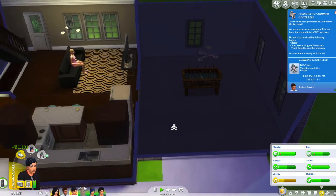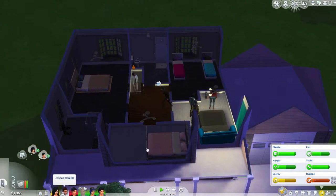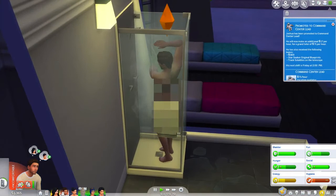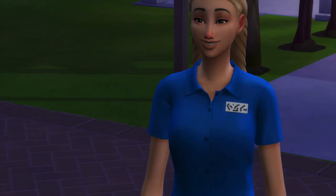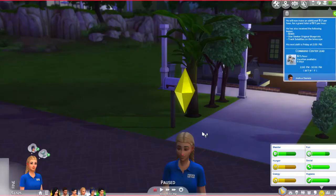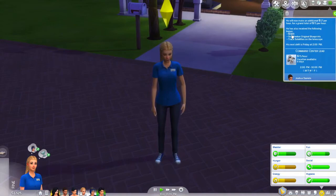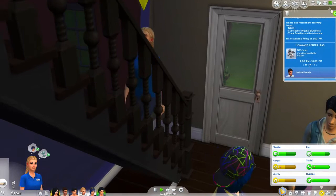Here's Josh, going to go shower. We have so much money — this is why I chose you over Jay Huntington. Joshua has been promoted to Command Center Lead. He will now make an additional 17 simoleons per hour for a grand total of 71 simoleons per hour. He also received a bonus of 869 simoleons, the Star Seeking Original Blueprints, and Track Satellites on the Telescope. His next shift is on Friday.